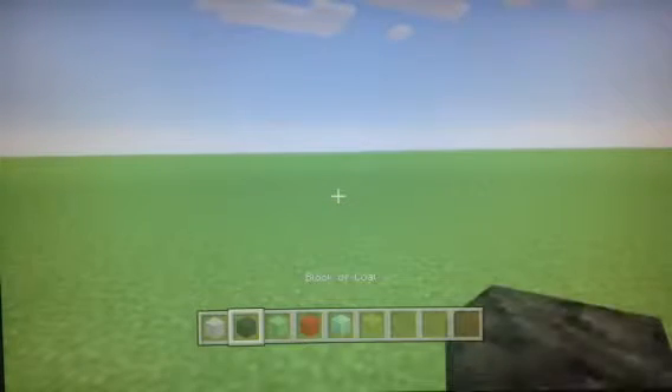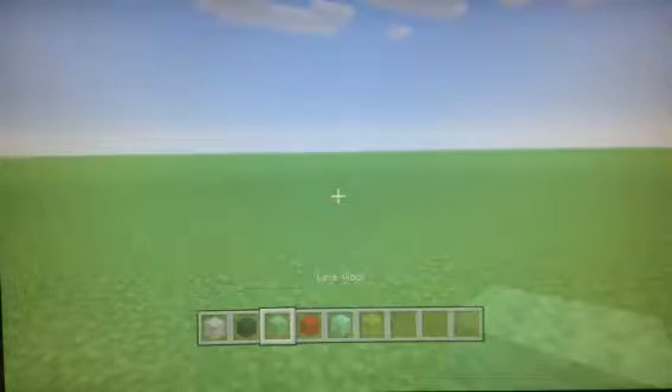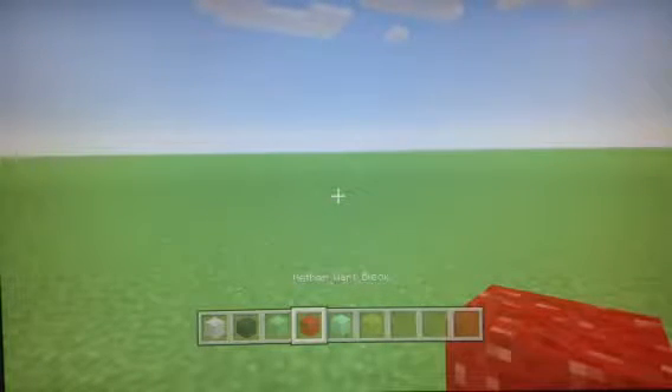The blocks you're gonna need are light gray wool, block of coal or any other black block — like black wool will work too — lime wool, nether wart block or anything else red (I just think nether wart block looks the best), block of emerald, and some lime stained glass.